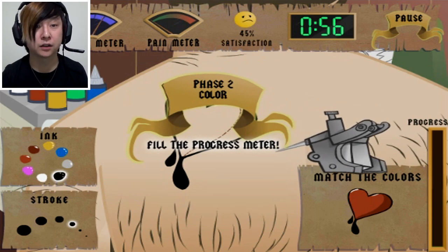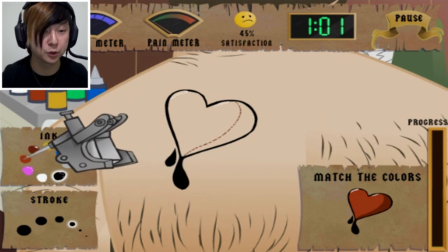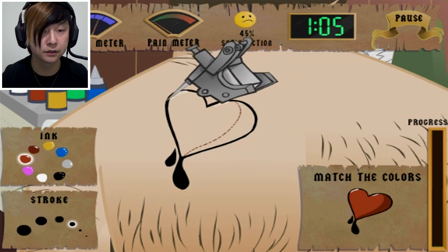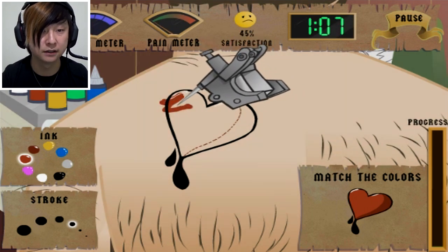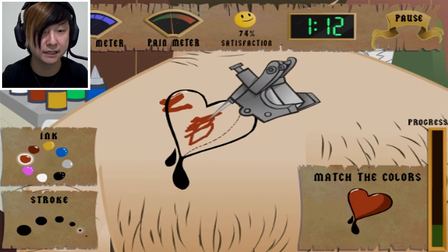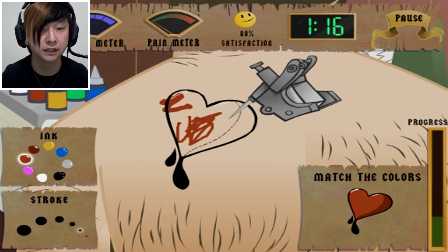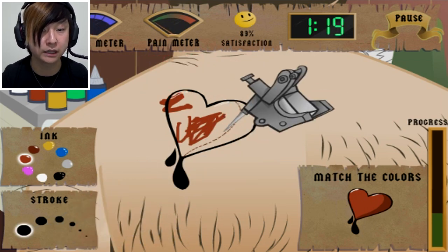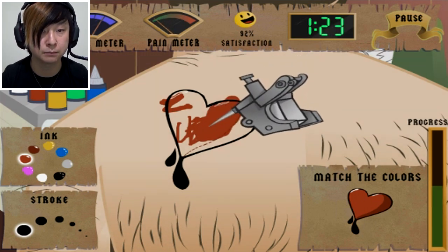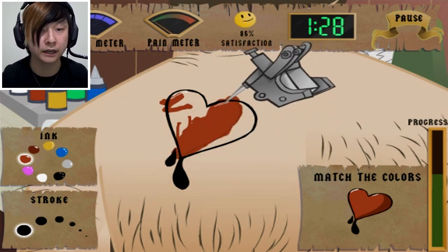Is that not good? Oh yes - Phase 2: Color! So that was good. We have a progress bar in the bottom right. I don't think we're doing too hot though. I think that's red - I think that's the color of the heart. Oh shit, I forgot that I have the fat needle on. Do I want the skinny needle? Will this make it easier? I made him really hurt for a second. This is going to take forever to color. Let's get the big one. Oh, I'm out of the lines. His satisfaction is 92, though, and I just noticed it fixed my outline too.